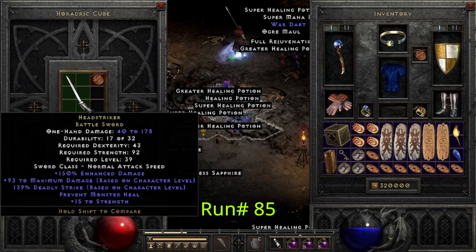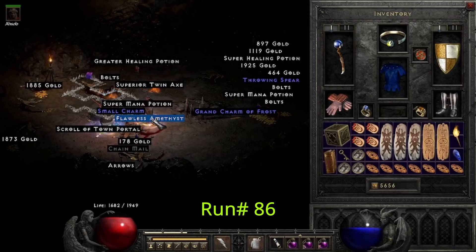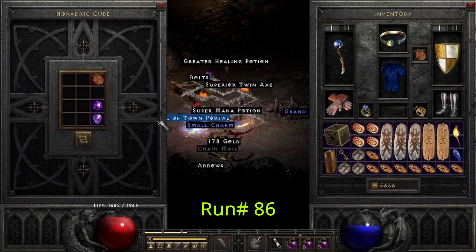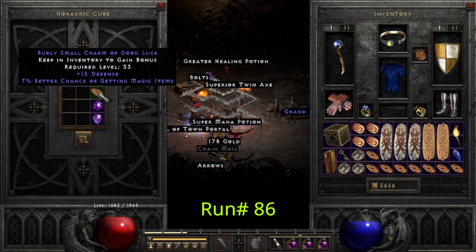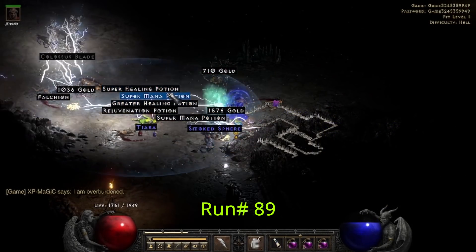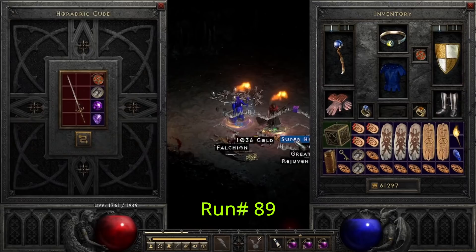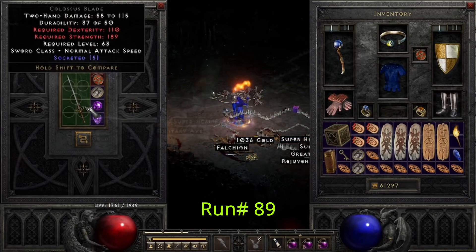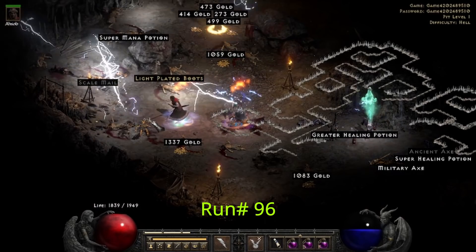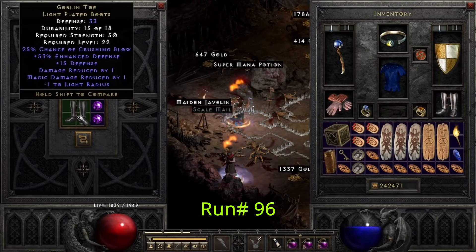10 runs later, on run 86, we find a 7% magic find item. On run 89, we find a 5-open-socket Colossus Blade, perfect for a Grief. Run number 96, we find a pair of Goblin Toes.